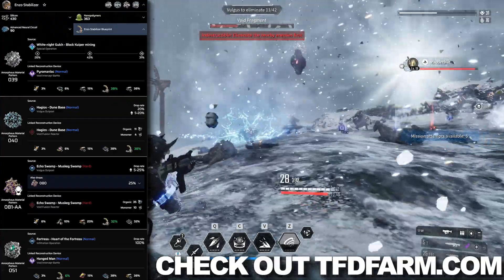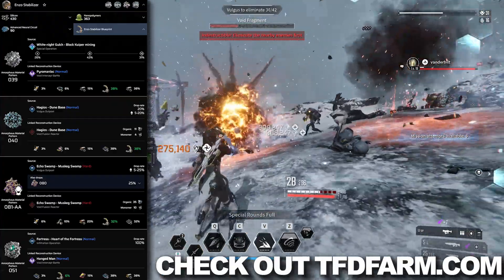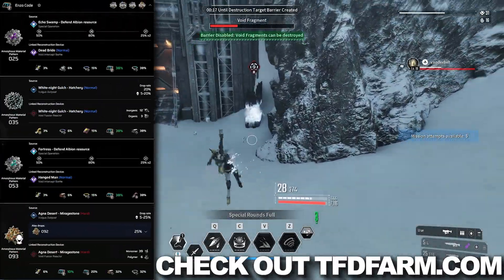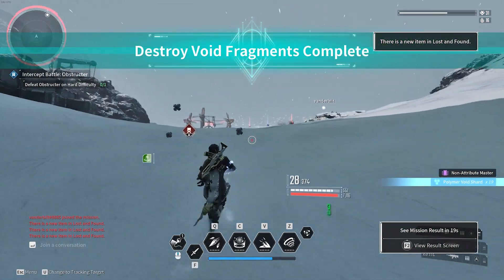Enzo is a key character for anyone serious about progression and farming in the game. With his buffs, combat prowess, and farming efficiency, he is a game changer. Thank you very much for watching and I'll see you all again very, very soon. Bye bye.